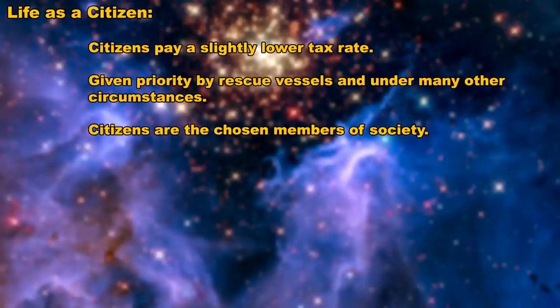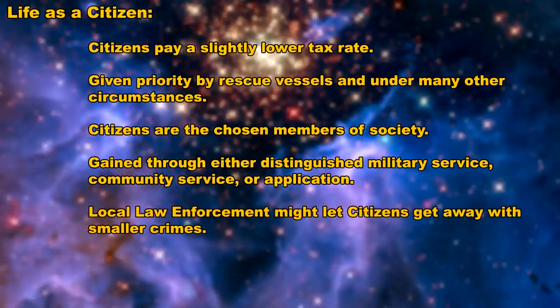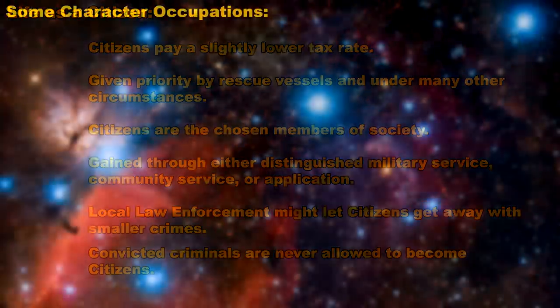You become a citizen by joining up as a Marine within Squadron 42, going through all the different missions, and then you can choose to become a citizen at that point. However, that is not the only way — you can also choose not to go through Squadron 42 and become a citizen by engaging in community service or by application, which I'm assuming means basically buying your way into becoming a citizen. Also, if you're a convicted criminal, you will never be allowed to become a citizen.